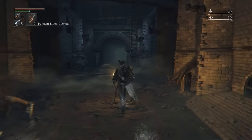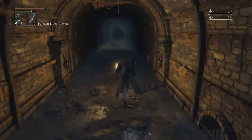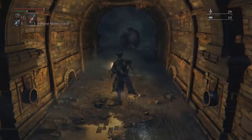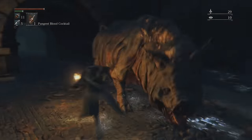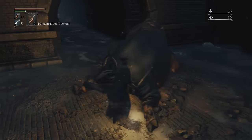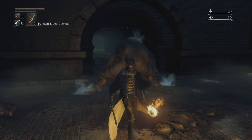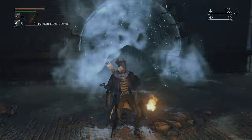If you continue down in the sewers, you'll eventually spot the pig at the end of this tunnel. He'll scream at you, but this gives you a chance to get behind him without being charged and one-shot in the tunnel. Get behind the pig and you'll have time to charge up R2 and initiate a critical hit. It does a lot of damage — turns out, it's worth it.